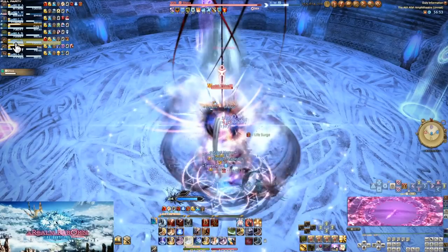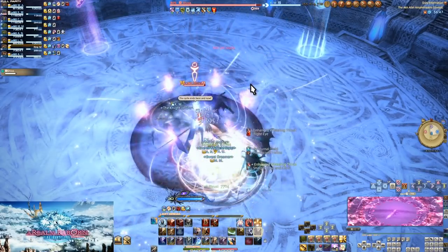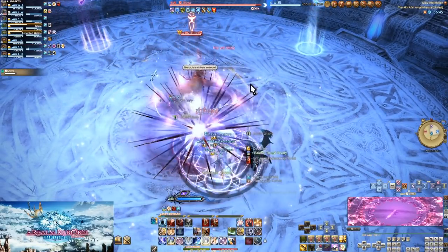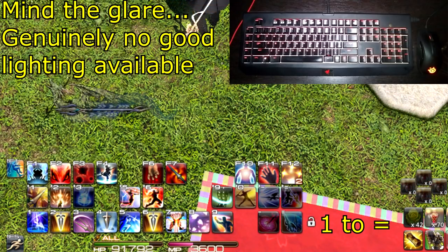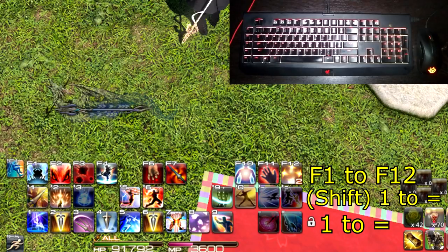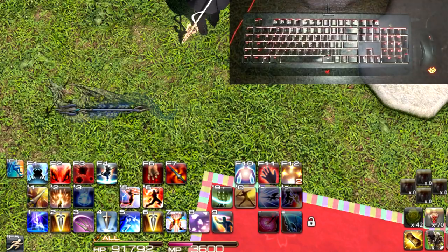Since I've started off with those warnings, let's focus more in on my hotbars and the elements I keep with them. I'll keep a picture of my keyboard up in the corner for reference. Hotbar 1 is 1 to equals. Hotbar 2 is Shift plus 1 to equals. Hotbar 3 is F1 to F12. And the bar on the left contains macro keys — instead of macros, I jerry-rigged it to be additional keys. Later in the video, I'll go over my thought process for building all the rest of my jobs, but a pattern will be clear by the end.